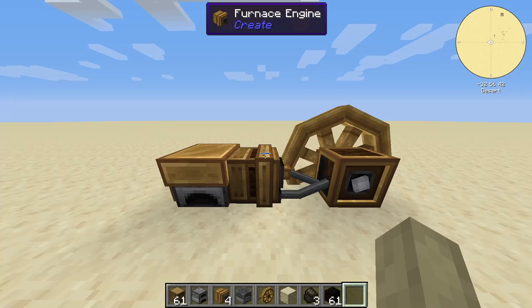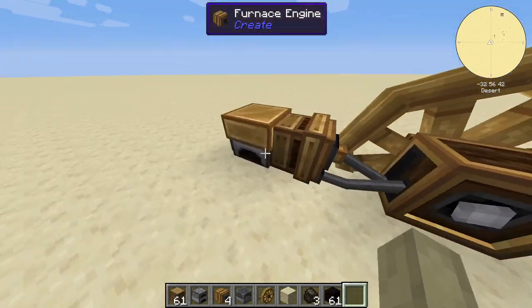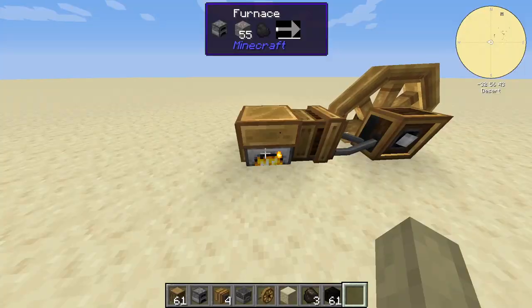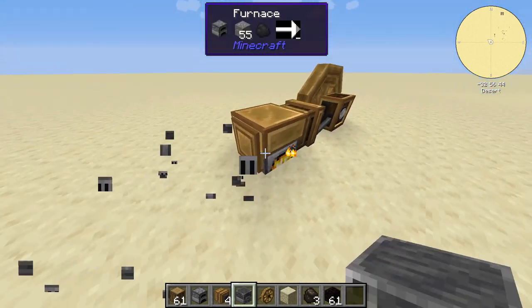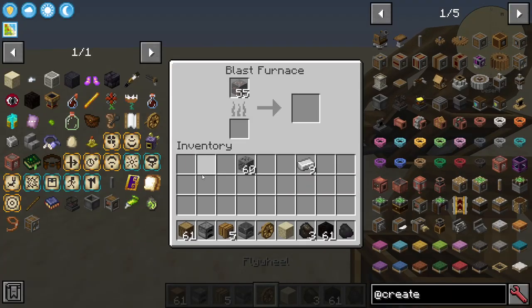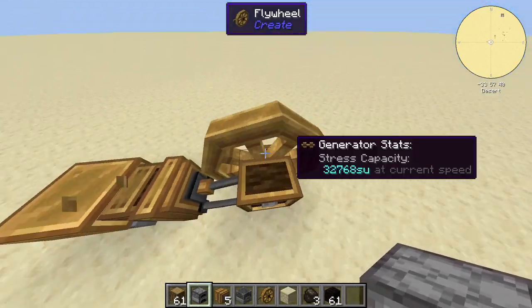In most mid to late game Create worlds you would have a flywheel furnace engine. A lot of people online use a regular furnace instead of the blast furnace — the blast furnace generates 16,384 stress units, but if you put in a blast furnace it will generate double.